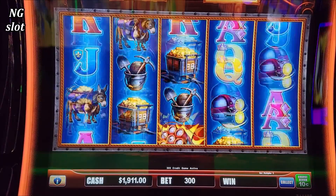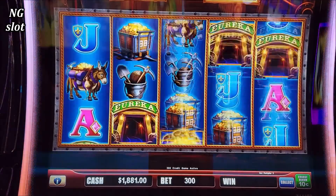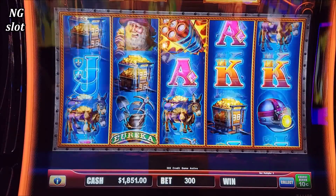So on Eureka and Piggy Banking, when you get a full screen it awards a minimum multiplier of your bet, up to 750 times your bet, or the major or grand jackpot.